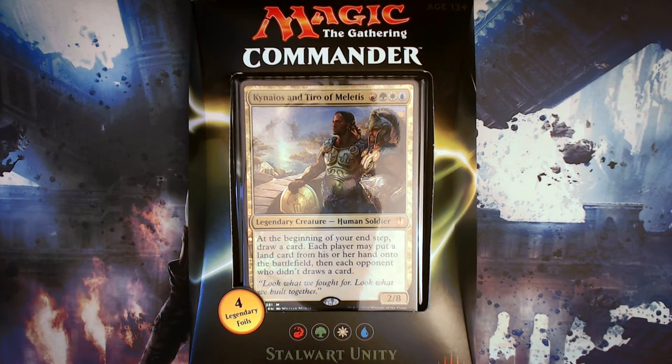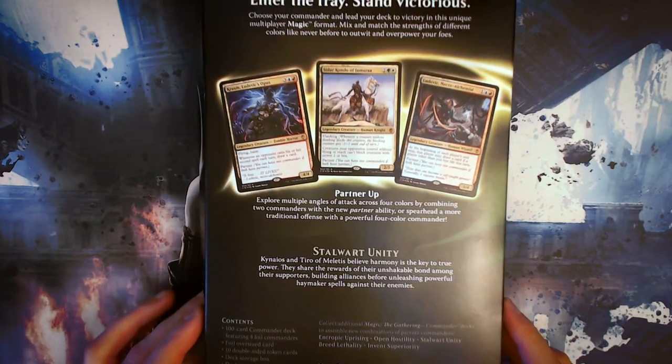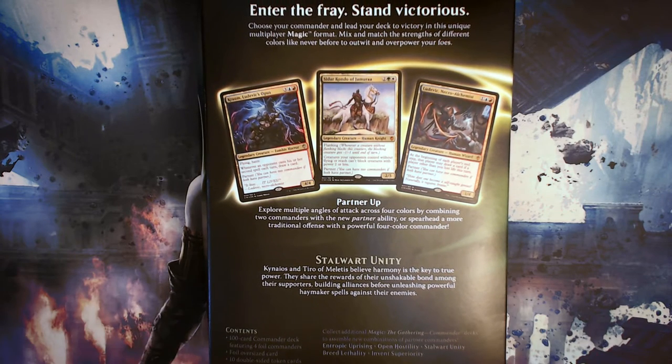This is one of the five new commander decks, each having a four colour commander. Kynaios and Tiro of Meletis is this deck's commander with the colours red, green, white and blue. The partner mechanic is also something new to Commander 2016, where you can have two commanders if they both have partner. The combination of their colour identity determines which colours you can have in your deck.